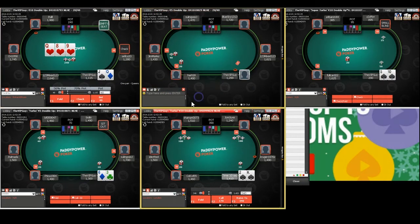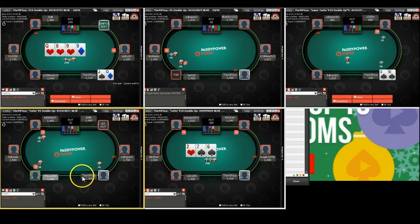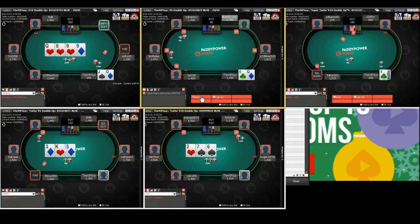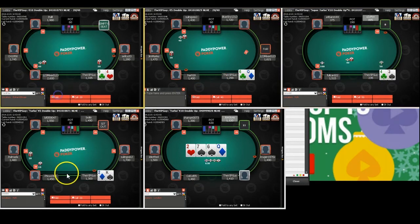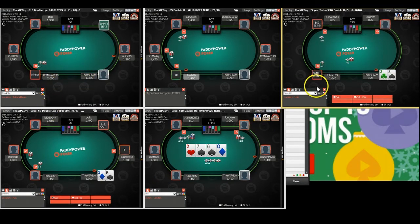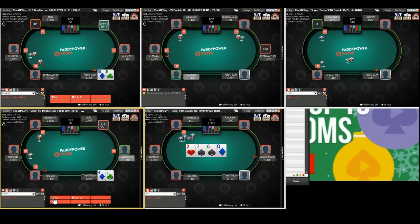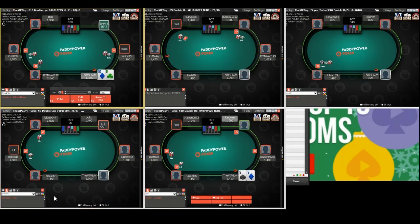Jack-queen on table one — I call pre-flop, it's an absolute fine hand to defend with. I check the flop because I don't want to get check-raised and make the pot really large — I want him to bet the turn so I can call. Once he checks though, I can bet for value and protection. We get a fold. Looks like I got a walk the hand before, so I don't have to jam 3-4 offsuit — I can wait for a good hand on the button.